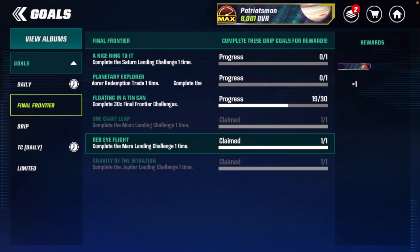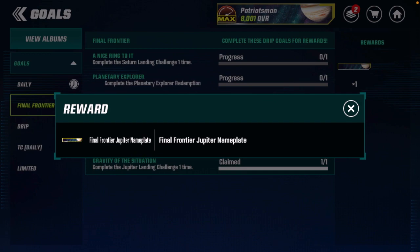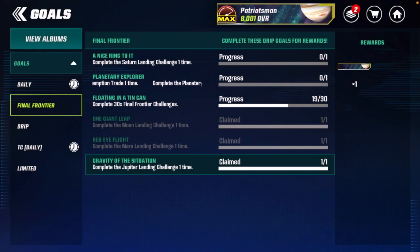The fourth banner is the Mars nameplate for Final Frontier — complete the Mars landing challenge one time. Same for Jupiter: the fifth banner is the Final Frontier Jupiter nameplate, earned by completing the Jupiter challenge one time.